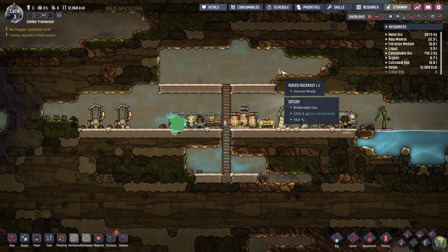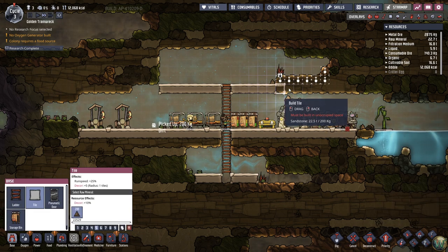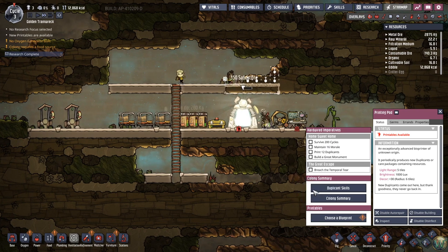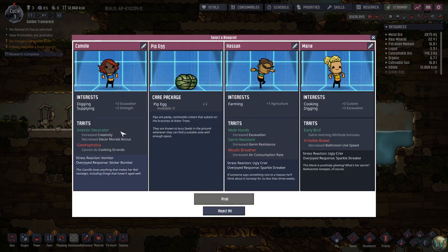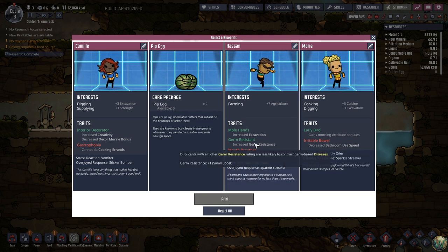I definitely want to take advantage of getting this duplicate if we can find one we like. We have a cook and digger here — that wouldn't be bad, but they have irritable bowels so I'm not thrilled. Farming — we're not quite ready for it. This person's also a mouth breather. Excavation and strength wouldn't be bad. We're getting all female genders for some reason.